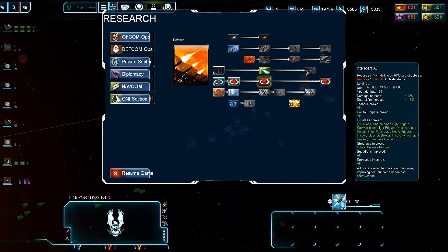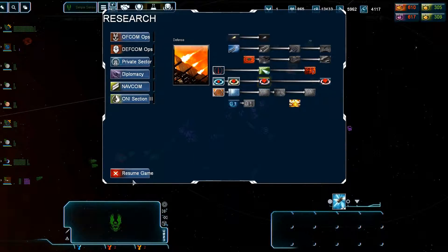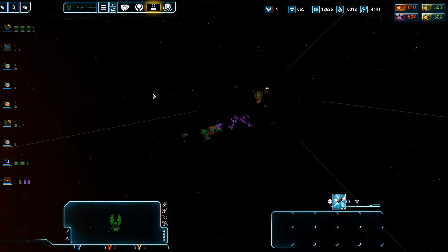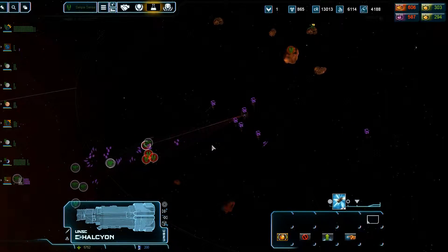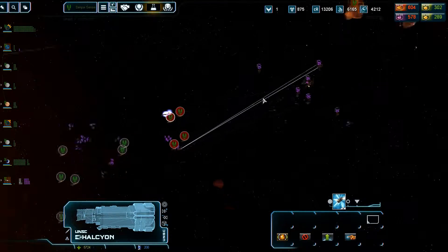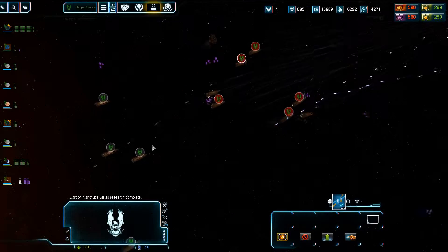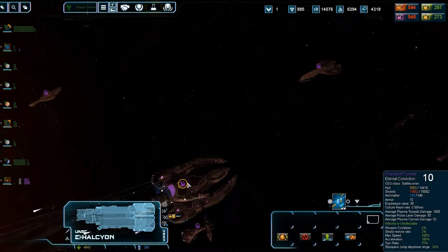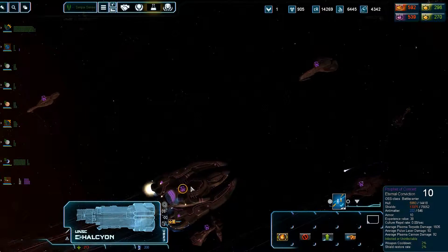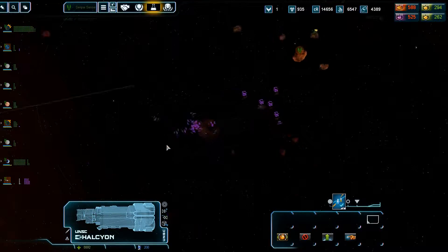Rate of fire — there we go, that's what we need. Shields are back at 10,000. These are just a bunch of Helcyons, not even doing that much damage. Shields are back at 13,000. One MAC only takes the shields down a little bit.